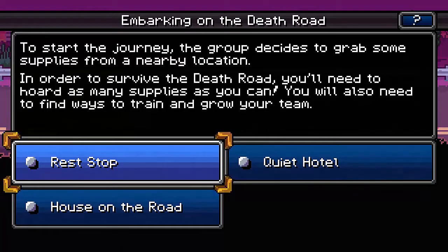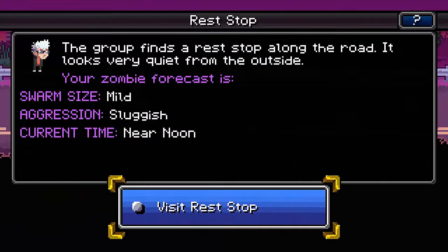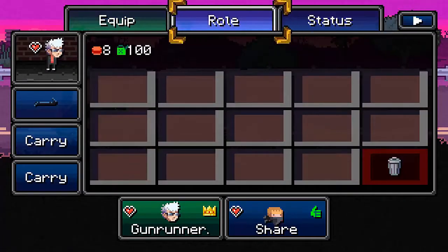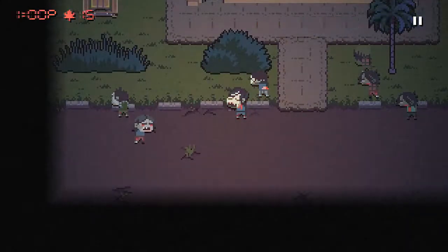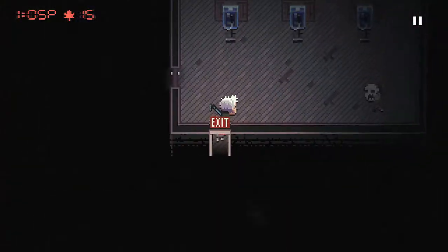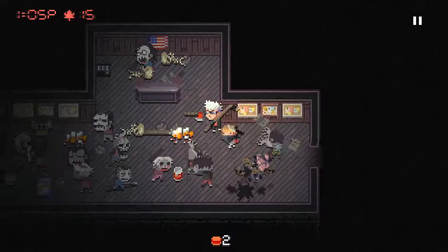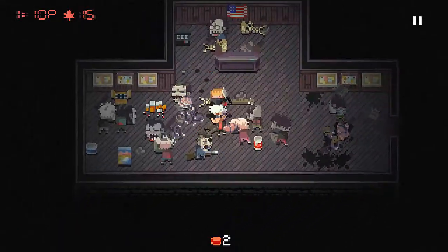Friend of dog — we can recruit friends. I usually don't play with dogs because I like to use the human characters, but the dogs are pretty fun. When you first start, you want to hope that you get Rest Stop. Rest Stop is the best place you can get loot from, from personal experience.